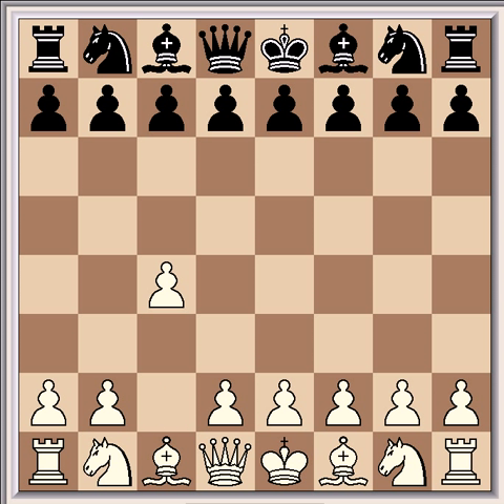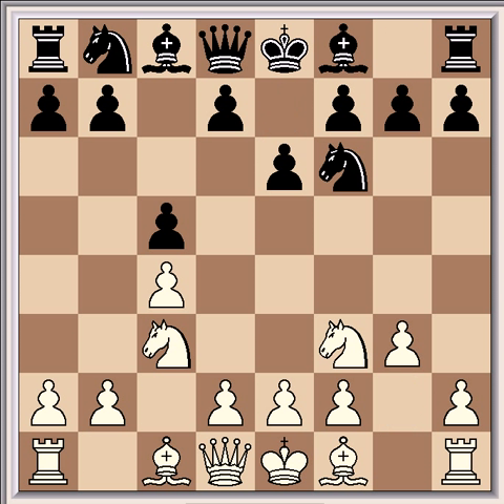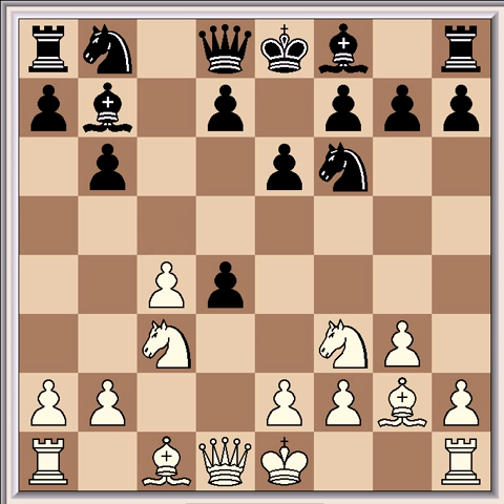The opening usually goes as follows. Black responds to c4 with c5 symmetrically, then Nf3, Nf6, Nc3, e6, g3, b6, Bg2, Bb7, d4, cxd4, Qxd4, d6.